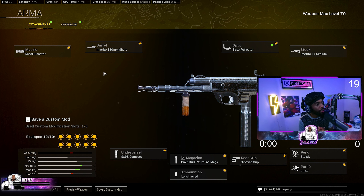For the Armor Core 43, we're using Rico Booster, the Short Barrel, Slit Refractor, Skeletal Stock, Steady, Quick, Groove Grip, 72 Round Mags, Lengthen, and the Compact on the barrel. These are the attachments for this armored gear build.